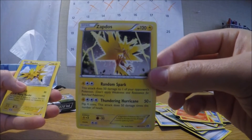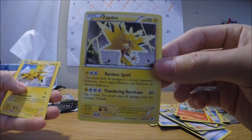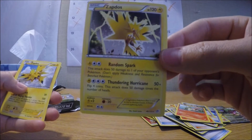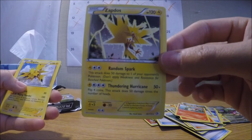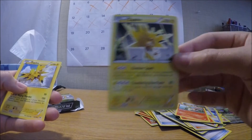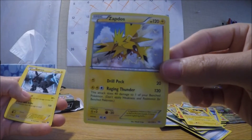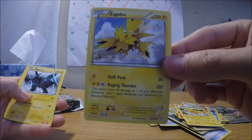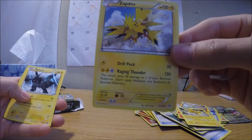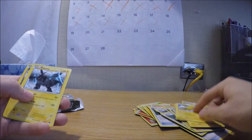We have Zapdos. Random Spark: this attack does 50 damage to one of your opponent's Pokemon — does not apply weakness or resistance for benched Pokemon. And Thundering Hurricane: flip four coins, this attack does 50 damage times the number of heads. So if you get four heads times 50, that's 200 damage — that's pretty wild. And we get another Zapdos, different art. Drill Peck and Raging Thunder: this attack does 40 damage to one of your benched Pokemon. That's a risk-taking move because you can injure your own Pokemon.